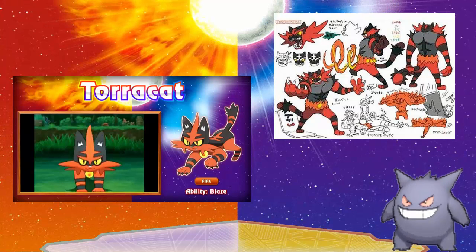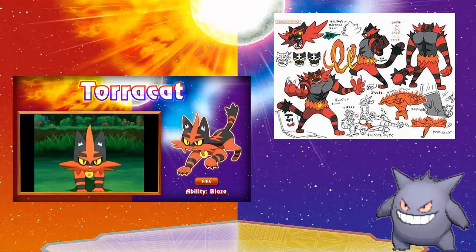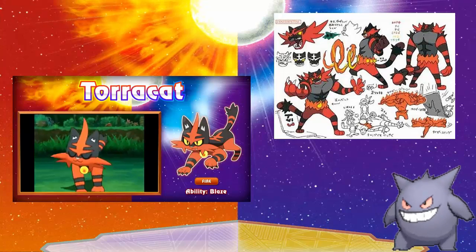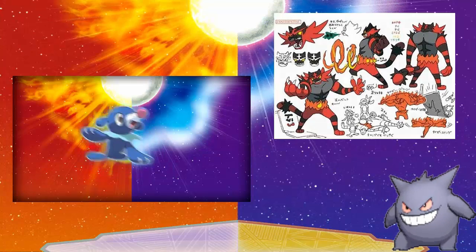The leak actually shows it loses one of the stripes on the top of its head, which pushes to the back and turns into an eyebrow. I also believe in the Chinese leak it says he just spits out gas and uses his belt to ignite it — which seems like a de-evolution in skill.